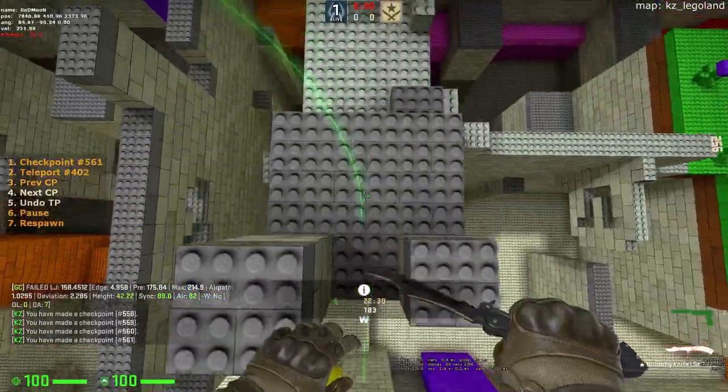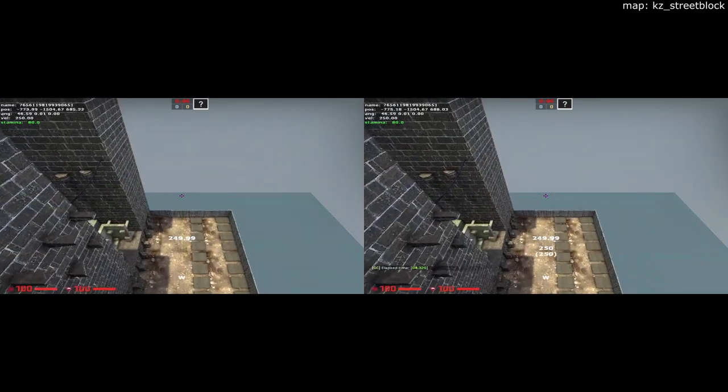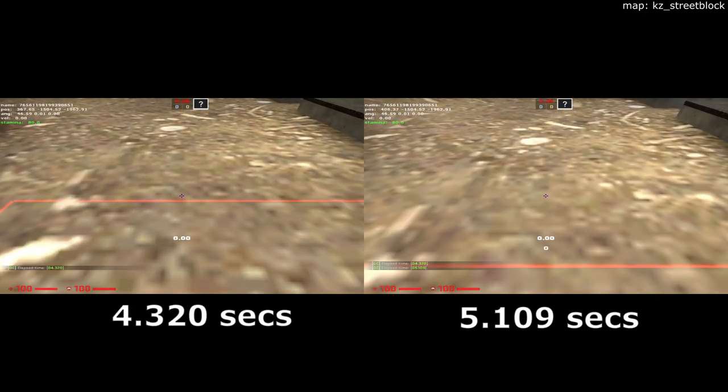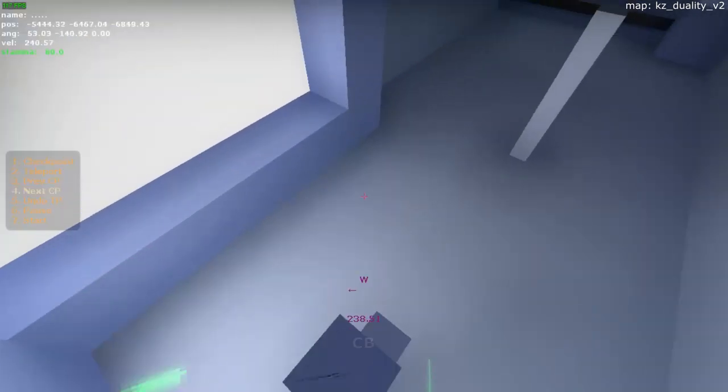The crouch bug. It is exactly the same as the jump bug but without the jump. It prevents you from losing stamina upon landing and can save time for huge drops, and can also be used to get max free on very small blocks using a pre key.